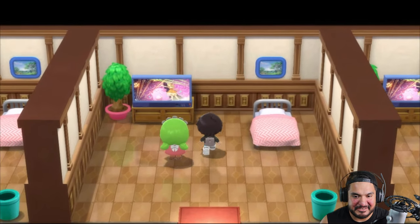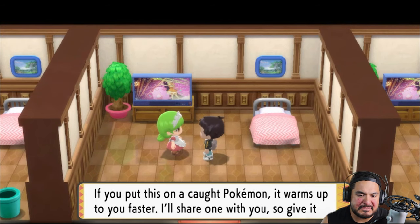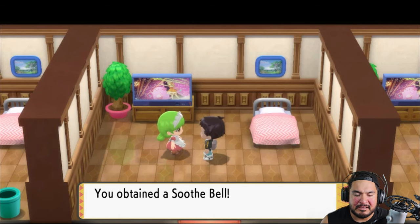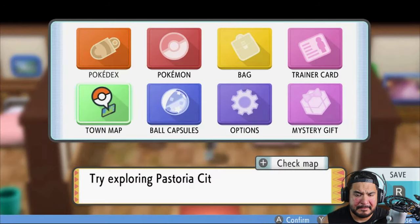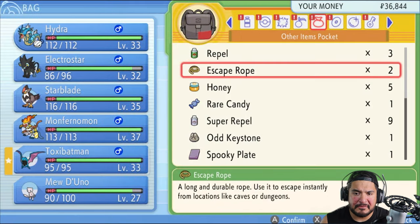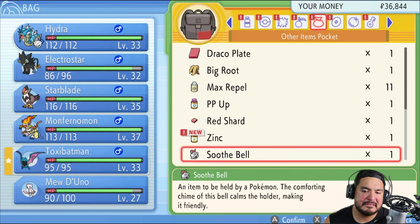Let's go ahead and talk to this lady right here. You know how you can catch Pokemon in the trophy garden — if you put this on a caught Pokemon, it warms up to you faster. I'll share one with you, so give it a try. And here we get ourselves a Soothe Bell. That item I was actually looking for. I thought I'd had it before, but I guess I was wrong.